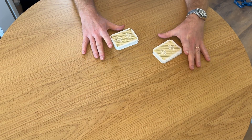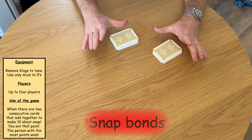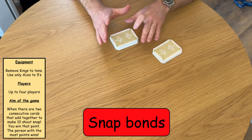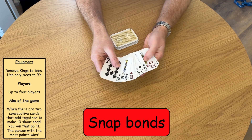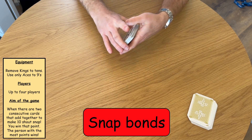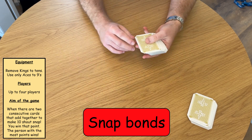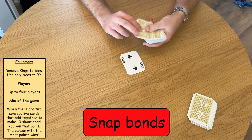The final game of this video is called Bonds Snap. This is a brilliant game to play with younger students who are looking to improve their knowledge of number bonds to 10. To play this game, you need to remove the 10s, Queens, Jacks and Kings, so you are left with just Aces to Nines. This game works best in groups of three or four, but it can be played as a two as well. All you have to do is deal the cards into the middle.